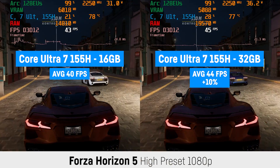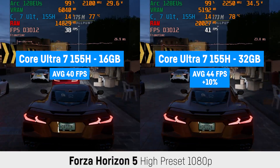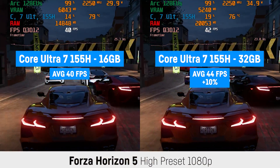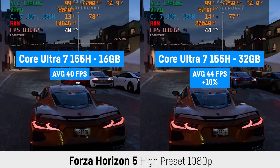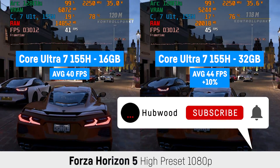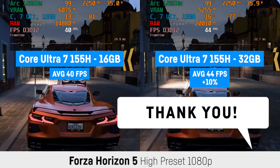Forza Horizon 5 ran around 10% faster on the 32 GB configuration with 44 over 40 FPS at 1080p and the high preset. As some of you have already stated multiple times, I know that ETA Prime did get much better results for Forza Horizon 5 on his MSI Claw unit with the same CPU.